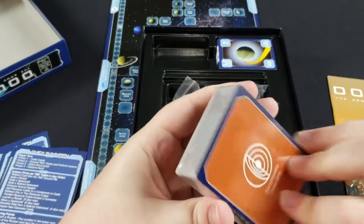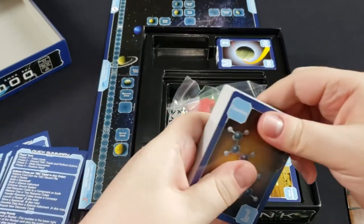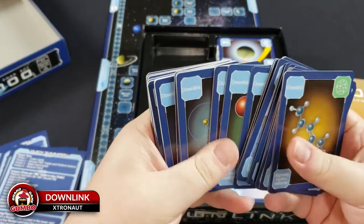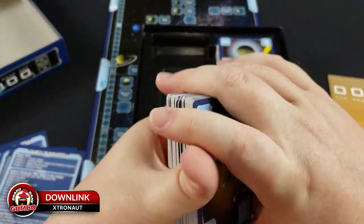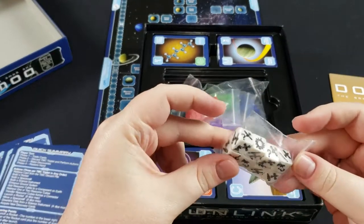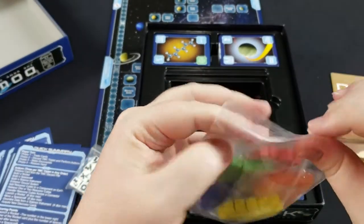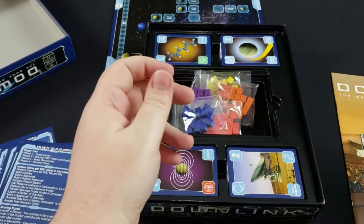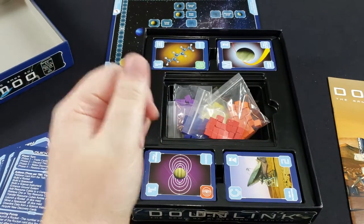Here's the last set of cards — some more downlink cards. And then we've got some dice, which are used for your different actions, and then cubes, which are resources in the game. If you're trying to collect resources, you'll need those to build the different types of cards and equipment. That's everything you get in the box for Downlink.